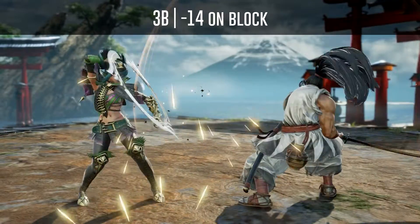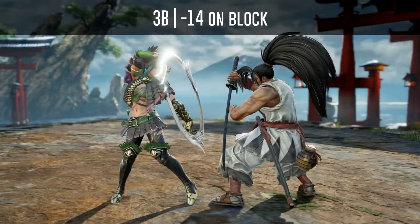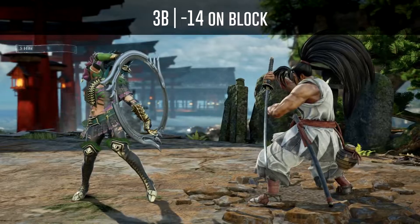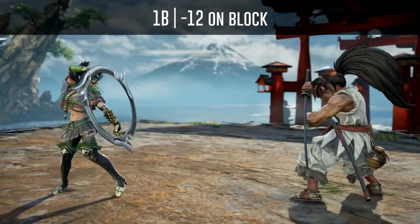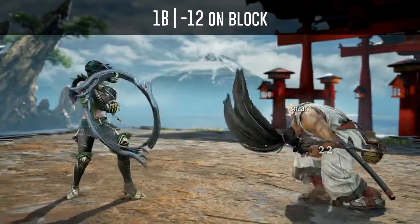Haomaru's 3B6 is a mid launcher that is minus 14 on block. His 1B6 is a low poke with tons of range that is minus 12 on block and might even leave you too far away to block punish him.